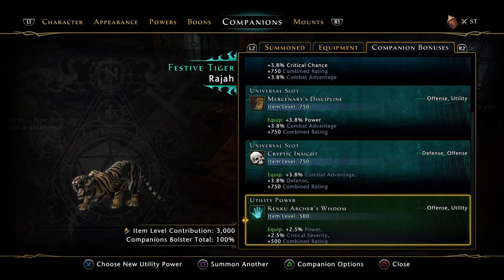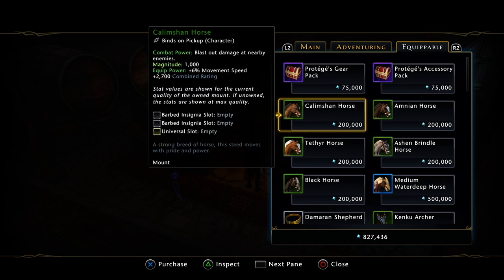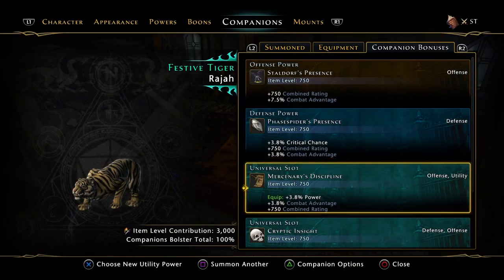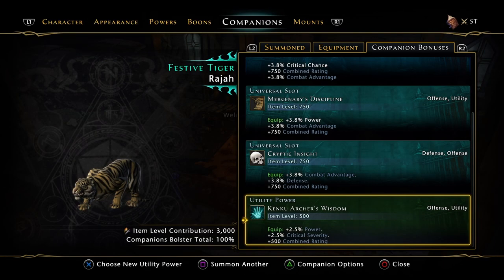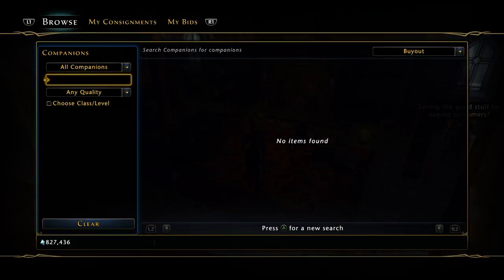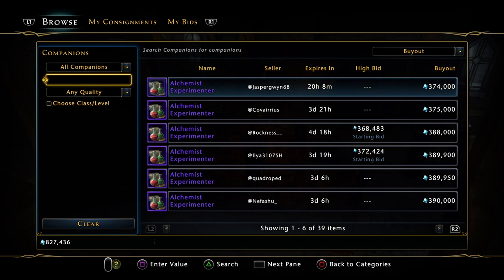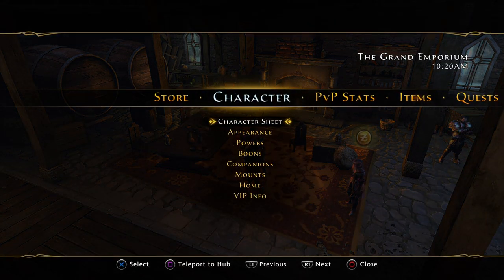The last one we'll talk about is the Kenku Archer. It drops from the Wondrous Bazaar — about 200k — and gives Power and Crit Save. If you can't get that, you can go with the Alchemist for Crit Chance and Combat Advantage, though it's a bit more expensive. When you get to endgame you might want the Golden Cat, which is substantially more expensive but is mythic and applies account-wide with a single purchase.